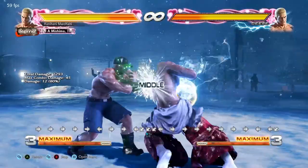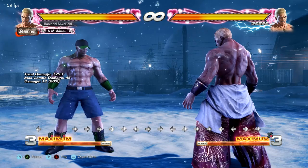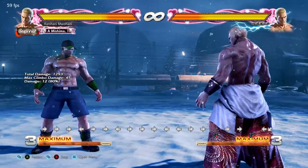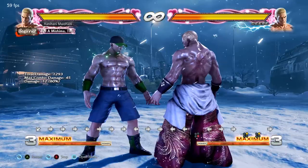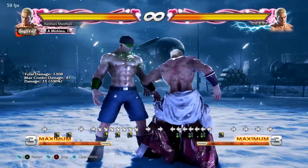Even if it was a normal mid, these moves actually jail on block after the forward one. Jail meaning you can't do anything after. So let's try it - if he does it and then I try to duck, I still block the mid. This is where muscle memory comes into play. You see him do the forward one, then you see the quarter circle back three, and you just punish accordingly. You're gonna duck but oh, you blocked it - and then you just punish. I think that's minus 13.